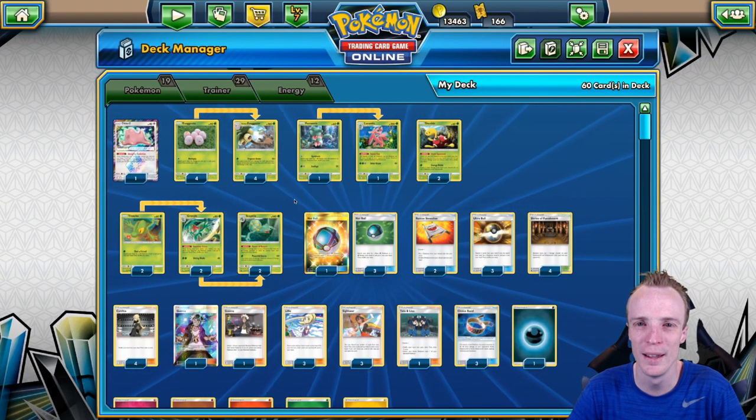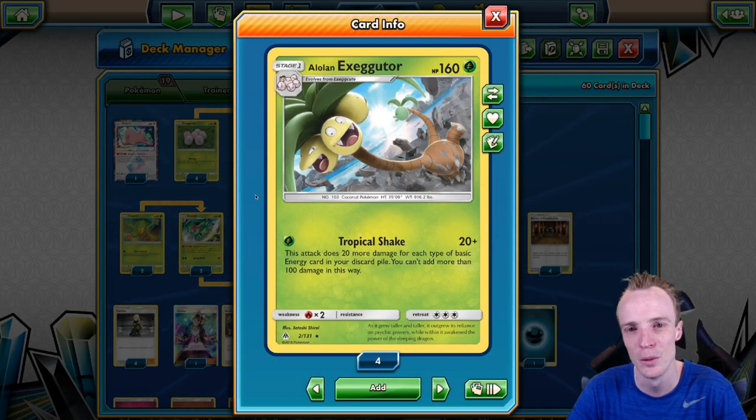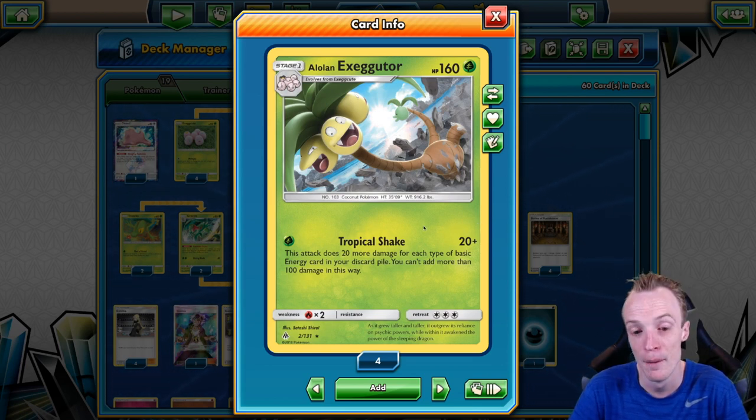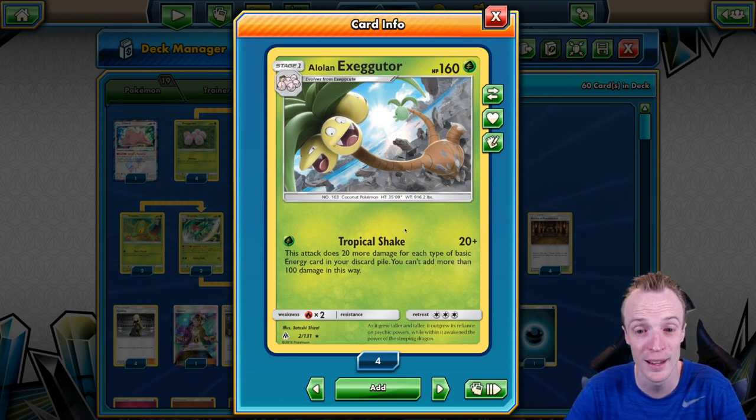Hello and welcome to Belly's Budget Ballers, featuring Alolan Exeggutor. For 1 Grass Energy, Tropical Shake does 20 base damage. But for each type of basic Energy card in your discard pile, it does an extra 20 — up to an extra 100 damage, hitting for 120 for 1 Grass Energy.